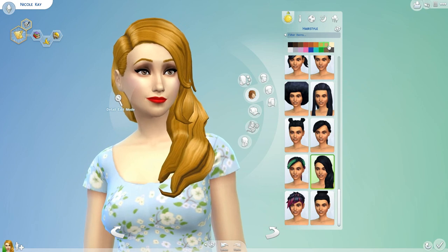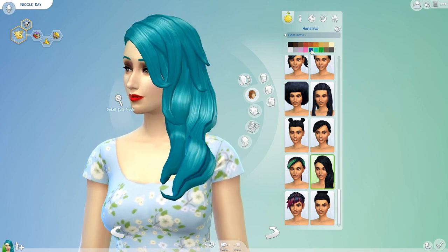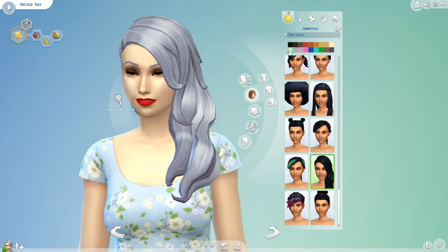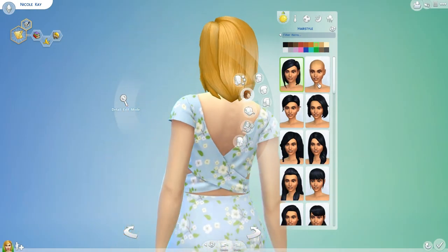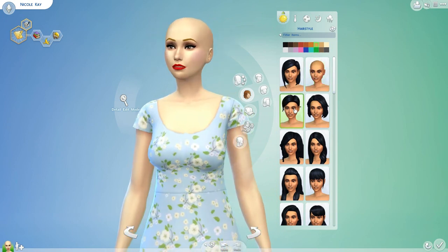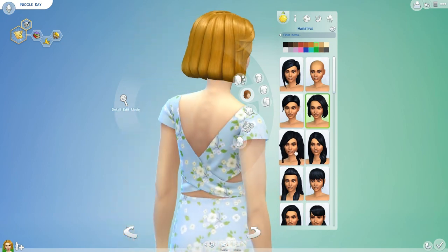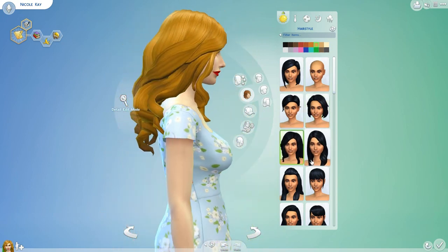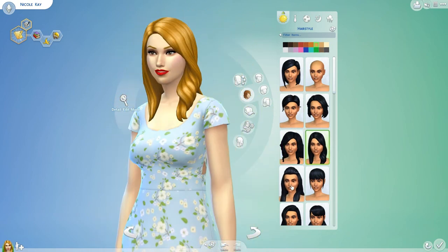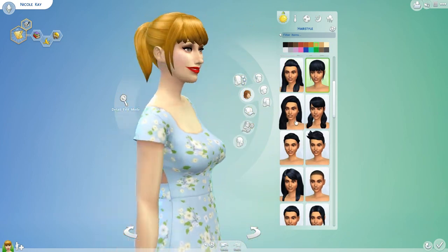Maybe they'll change that in the future with expansions or updates — that would be great. But you do get a lot to choose from and you don't have to have their eyebrows the same color as their hair if you don't want to. I changed her black hair to that blonde one because I feel like it shows the detail in the hair a lot better. I had to zoom out because the Sim is putting all of her weight on one foot and some of the image would be cut off by those little icons on either side of her.